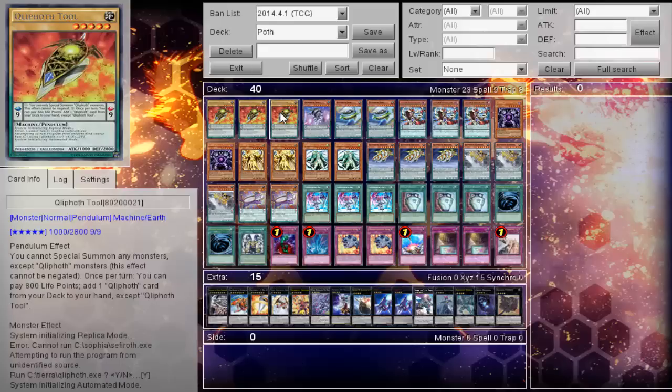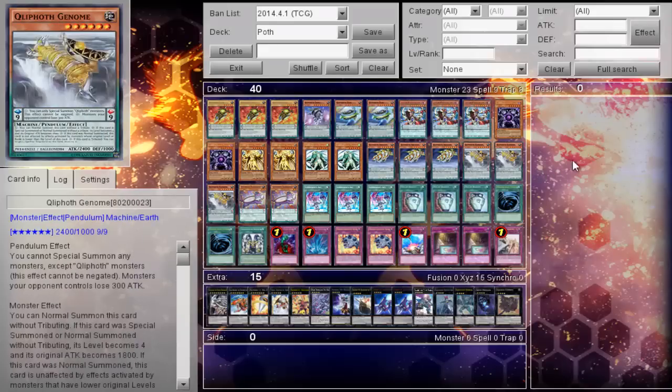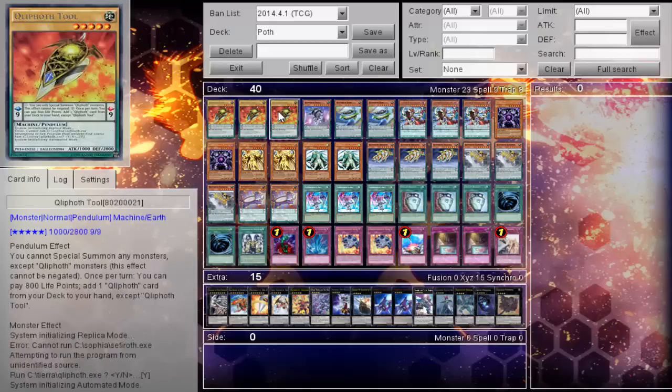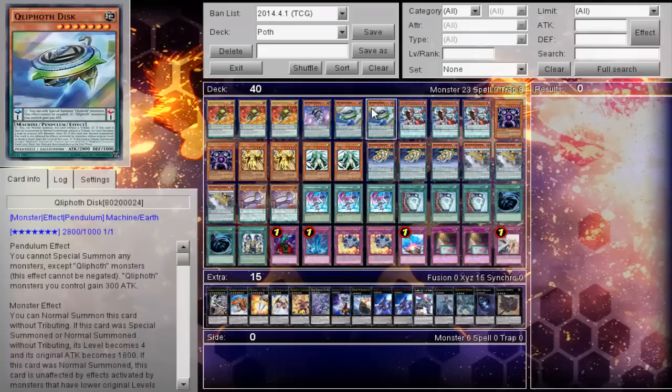Once per turn, pay 800 LP to search your deck for any Qliphoth card. So you get access to pretty much everything in the deck. The general combo you're going to do is Qliphoth Tool — pay 800, search your deck for either the monster bouncer, the spell-and-trap destroyer, or the Rescue Rabbit-style guy.